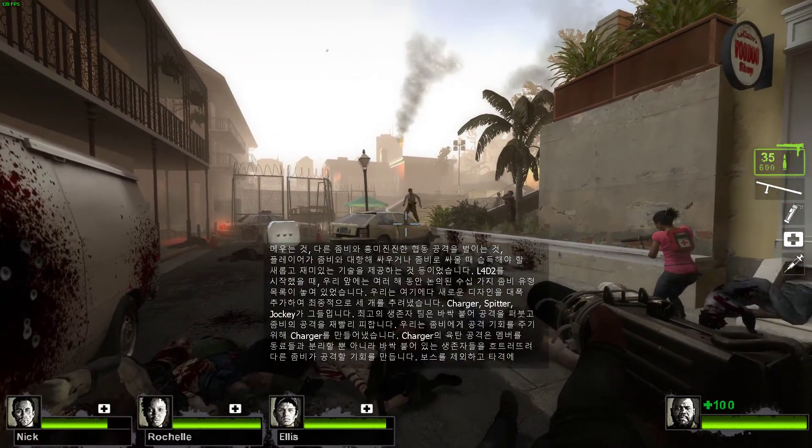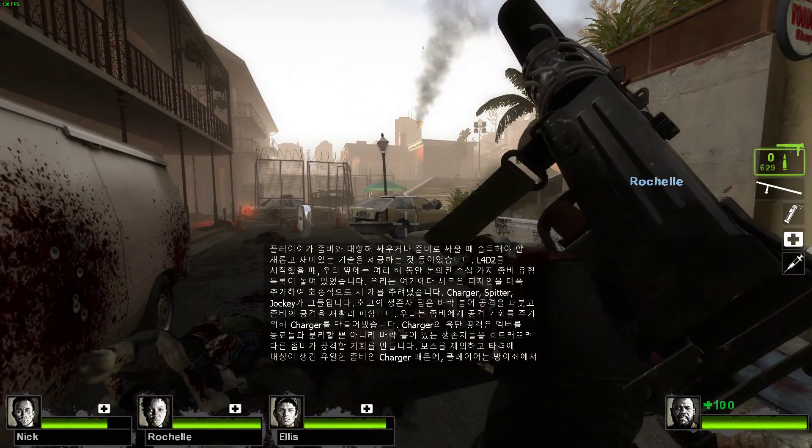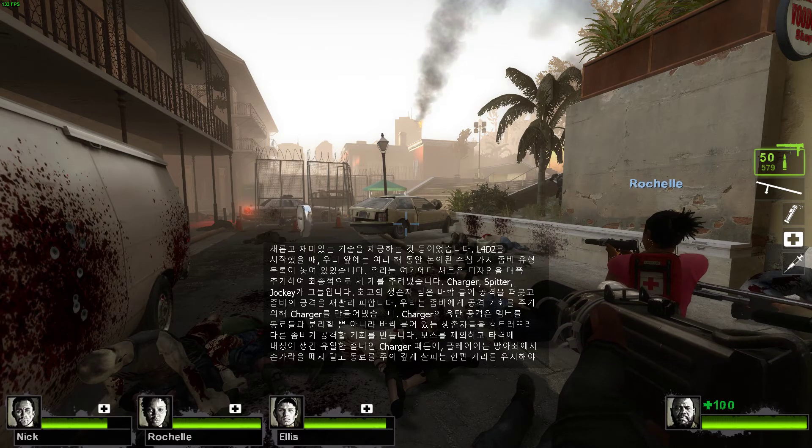When we began Left 4 Dead 2, we had a list of several dozen Infected types that had been discussed over the past several years. We added a fair number of new designs to those, and eventually whittled our list down to the final three: the Charger, the Spitter, and the Jockey.